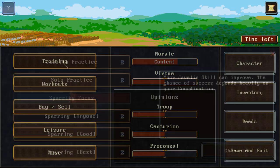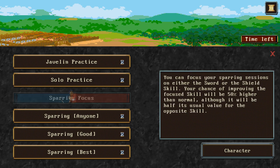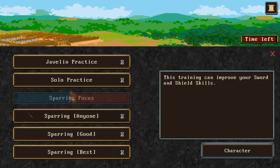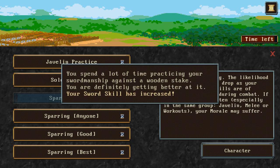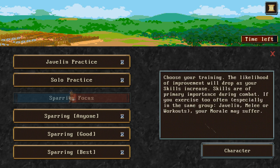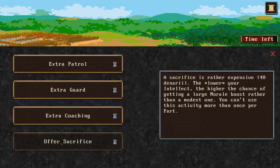Now we're going to train primarily with swords. Javelins can be useful to weaken an opponent before they come at you, but swordsmanship is where the bulk of the combat seems to be focused. We can choose a balanced approach for sparring, or go with defensive, or offensive — essentially focusing on the shield, the sword, or a balanced approach. First thing we're going to do is just do some solo swordsplay.